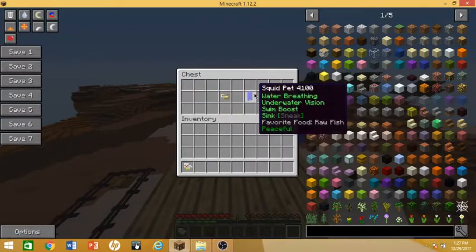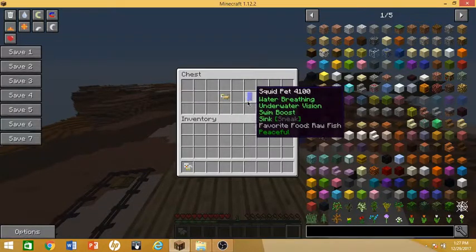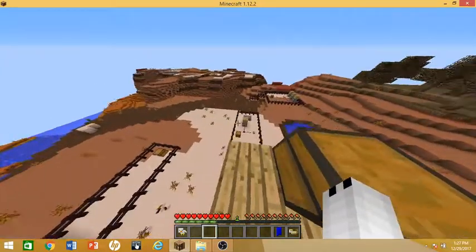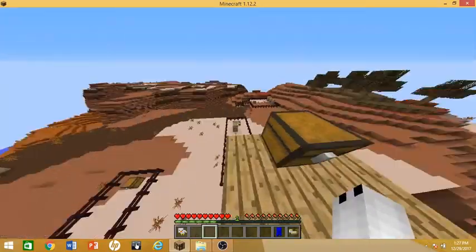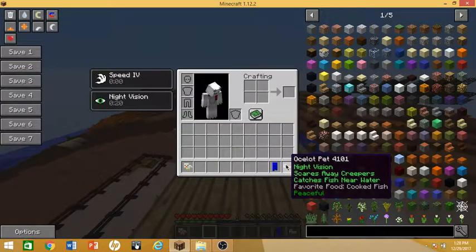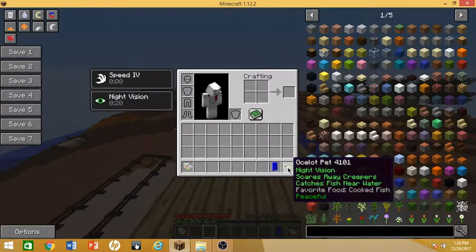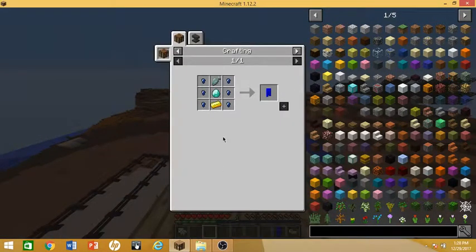Next up on the list, we got the ocelot pet and the squid pet. The ocelot pet gives you night vision, scares away creepers, and catches fish near water. And the squid pet gives you water breathing, underwater vision, swim boost, and sink. For the ocelot pet, you can use either cooked fish or raw fish, and you need gold nuggets. For the squid pet, you need lapis nuggets.